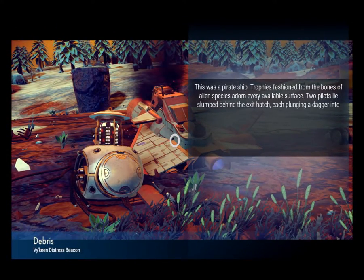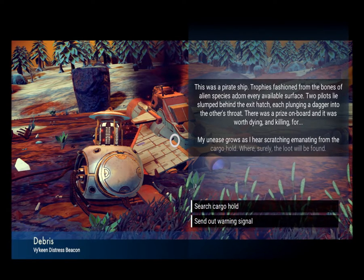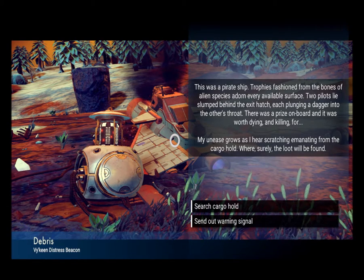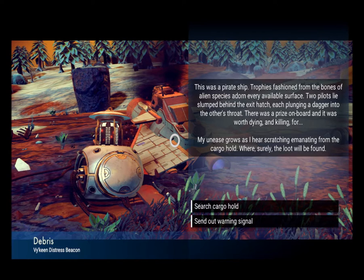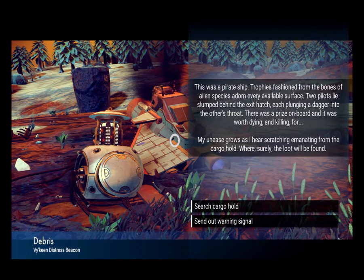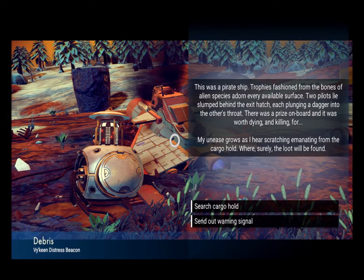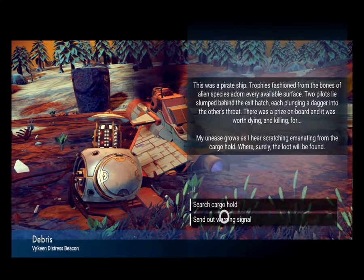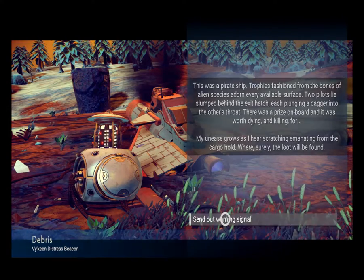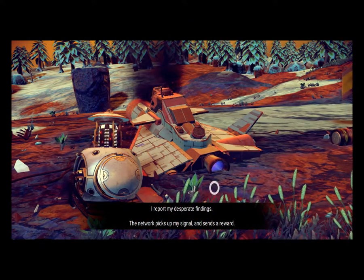Let's click this thing first - this is a distress beacon apparently. This was a pirate ship; trophies fashioned from the bones of alien species adorn every available surface. Two pilots lie slumped behind the exit hatch, each plunging a dagger into the other's throat. There was a prize on board worth dying and killing for. My unease grows as I hear scratching emanating from the cargo hold.